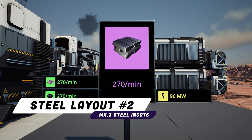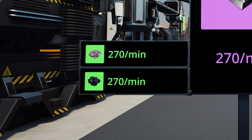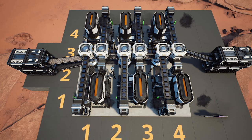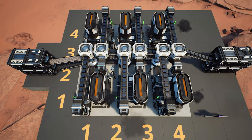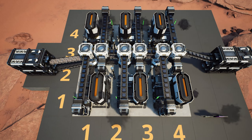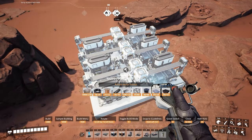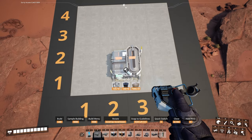This next layout takes in 270 iron ore per minute and 270 coal per minute and turns it into 270 steel ingots per minute. The whole layout takes 96 megawatts of power to run. The best part is that it fits inside a 4x4 section — exactly the size of a blueprint. Two blueprints are available in the Discord: one with just the steel layout and one with foundations included.